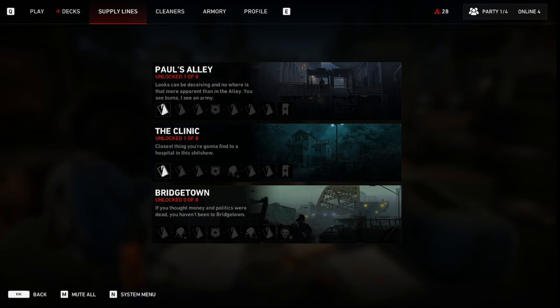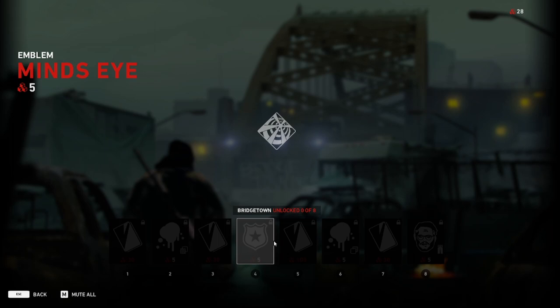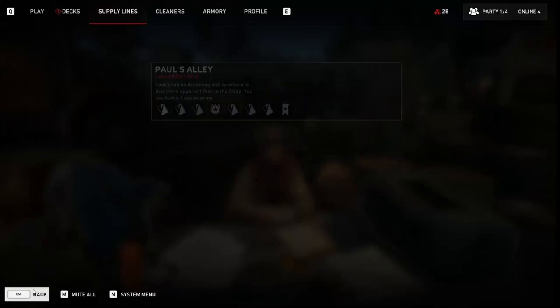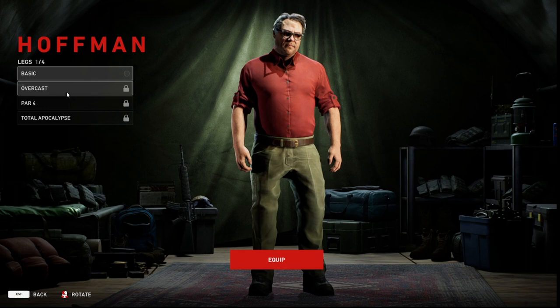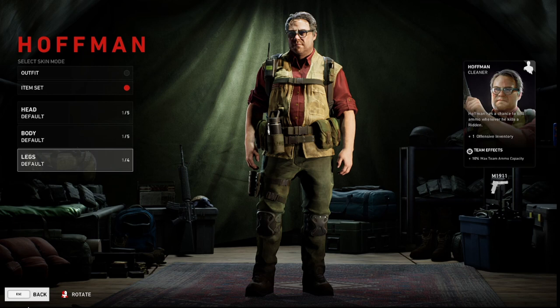After you've collected supply points, simply go to your supply line and begin leveling up the lines. For example, looking at Bridgetown here, just start buying up the line and eventually you'll find cosmetic pieces like these pants for Hoffman. Once you have them, go to the cleaner section, find the item, and bada bing bada boom — you're all set to equip it. I haven't unlocked anything at the moment though, I've been super lazy, but I found out the process through some friends.